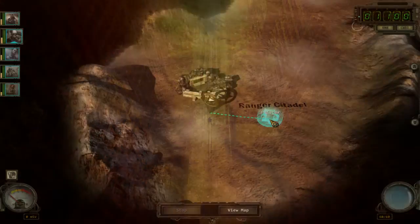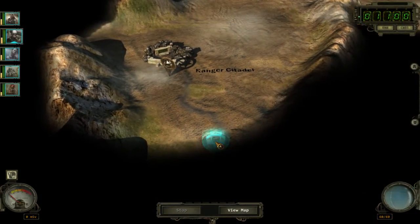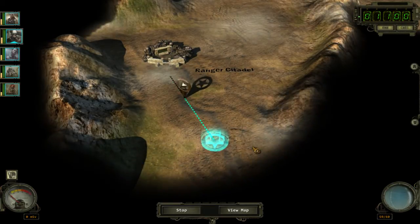We've got full canteens and we're ready to walk the Arizona desert. I've been to Arizona — parts of it look exactly like this, without any atomic bombs.